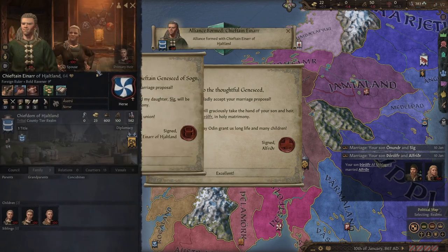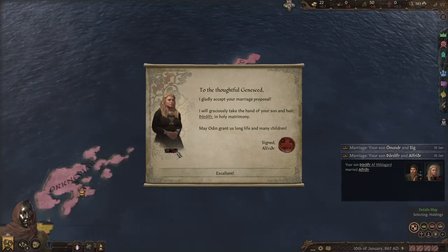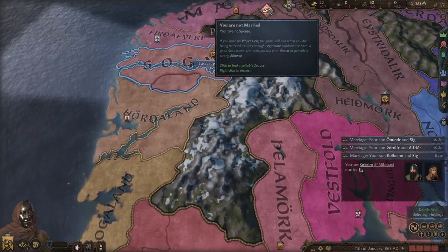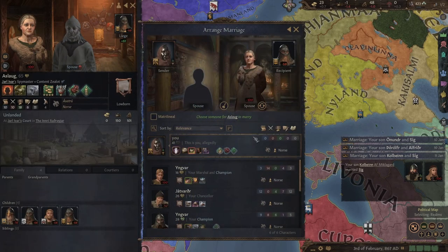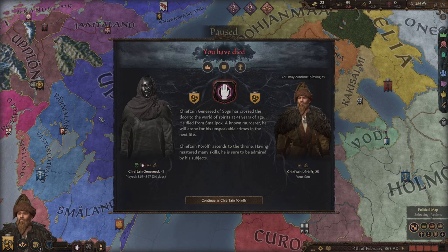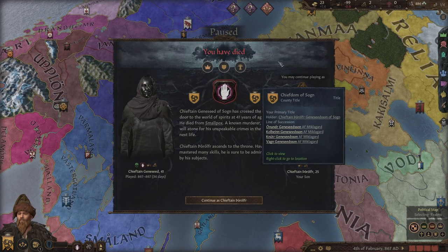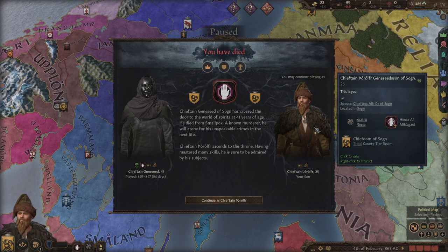We've formed an alliance with this guy by accident - try not to get killed by the Scots. Two marriage proposals went through. Actually, just because it's funny - apparently I died. I was trying to marry Jarl Bjorn Ironside's mom before I died, but I guess not. This is fine, this was the plan to begin with. Chieftain Jean Seed of Sogen has crossed the door to the world of spirits at 41 years of age. He died from smallpox amongst other things. He will atone for his unspeakable crimes in the next life. I don't even have a guess what my name is. I like that my last name is Jean Seedson - checks out, I understand why, but it's very funny.